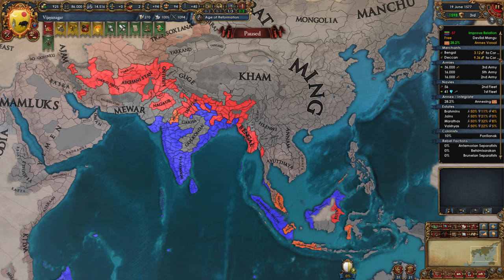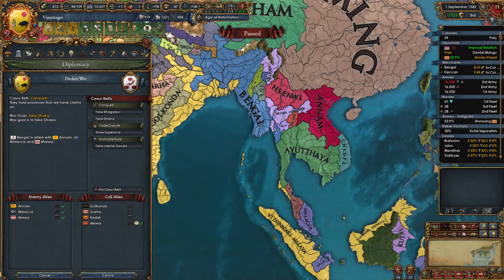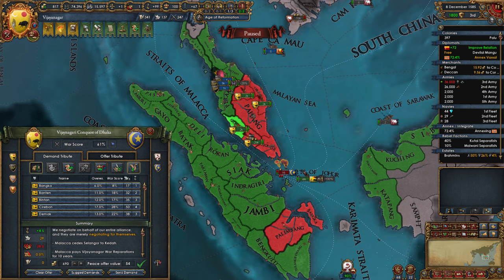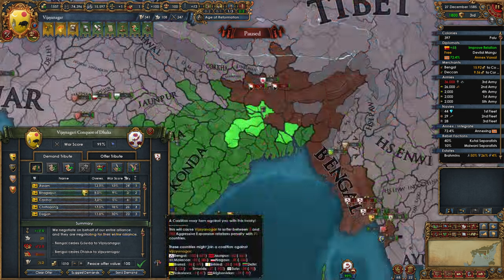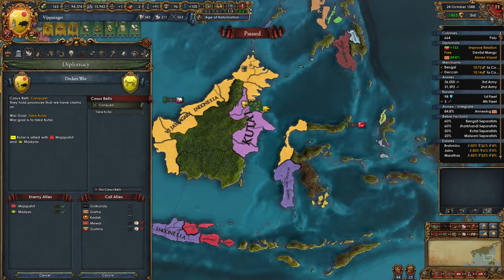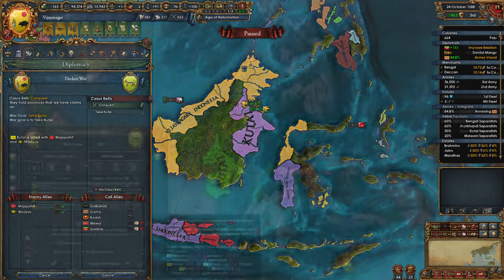Bengal were allied to Malacca, Malwa, and Annam, who were a sizable nation in my game surprisingly. I had the naval dominance though, so this war was all about just shifting armies between the Indian mainland and Southeast Asian islands. I took one more province from Malacca and gave it to my vassal. Then I took 100% war score provinces from Bengal once more. They have a lot of development and it takes a while to full annex them. Once the provinces were cored, I attacked Kutai in 1588 and full annexed them. Just like Brunei, they also have some very good provinces.